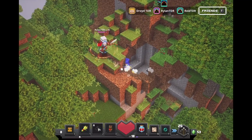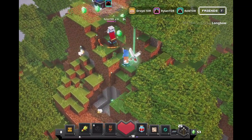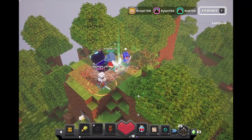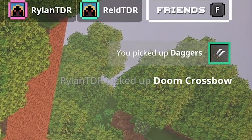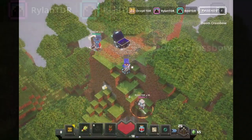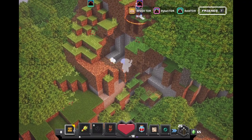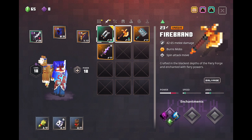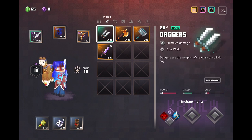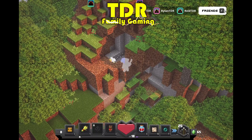Of course we had to come over here and try to get the secret hidden lobby chest. Droid is one of the last ones there — what did I get? These knives are following me around — oh, they're daggers. But Rylan got a doom crossbow! What the heck is a doom crossbow, Rylan? You're holding out on me, man!